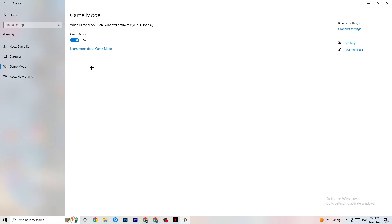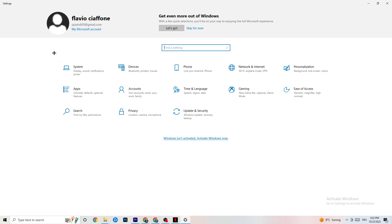Afterwards, hit Game Mode. This one is a little tricky — I can't tell you whether to turn it on or off. You need to check it for yourself. Turn it on and try your game, or turn it off and see which works better for you. Once you're finished, go back to the main Settings.